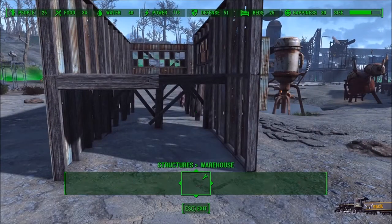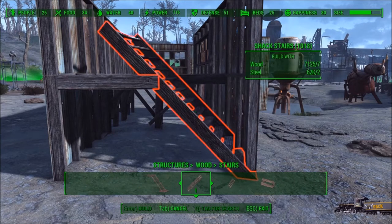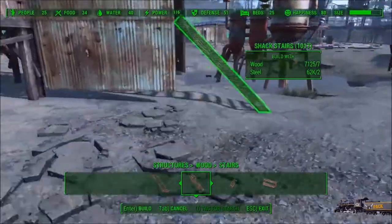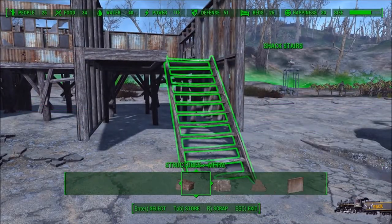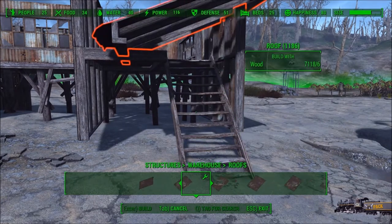And then we need some stairs. For these stairs, I like to use something like this. Alright, so we're just going to do this and this. And now we can go back to our warehouse pieces.